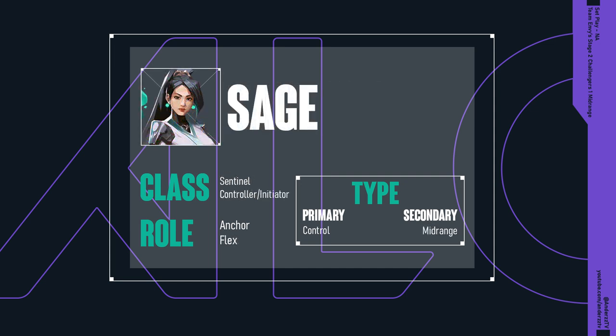Alternatively we have Sage, who's quite a fair bit more complicated. In class she's mostly sentinel, but also has controller and initiator elements. Controller-wise, obviously getting that LOS obstruction that comes with Barrier Orb, but then on the initiator end, having access to external healing and her resurrection that allows for more aggressive swings out of her teammates. In role she's an anchor and flex, and lastly in type she's primary control, secondary mid-range.